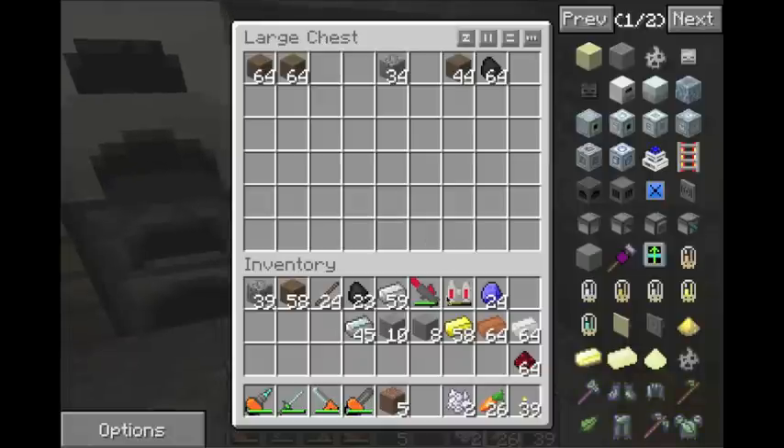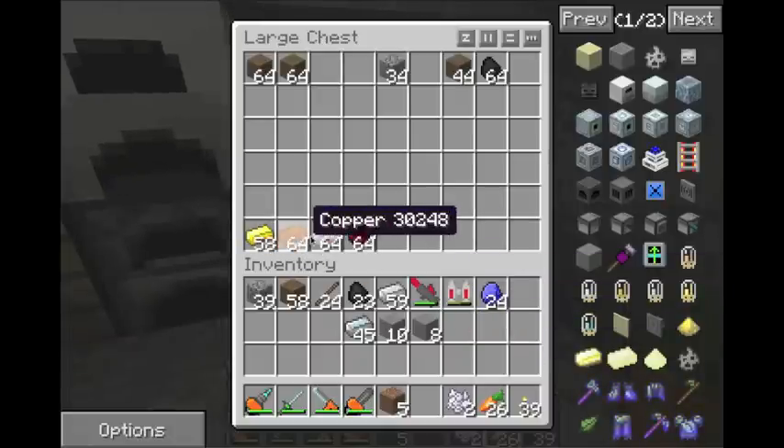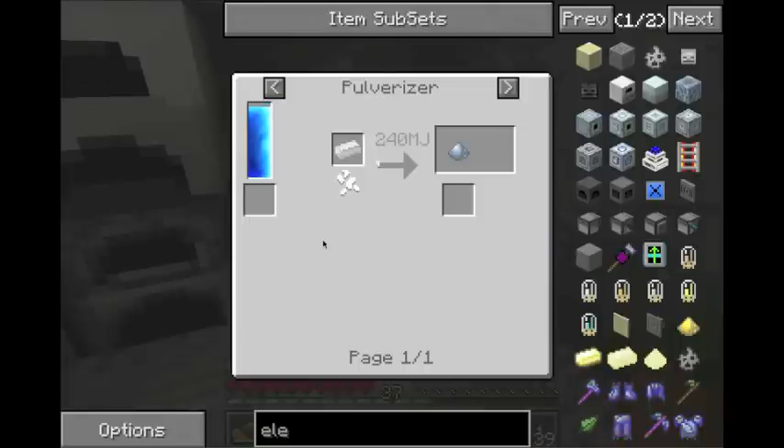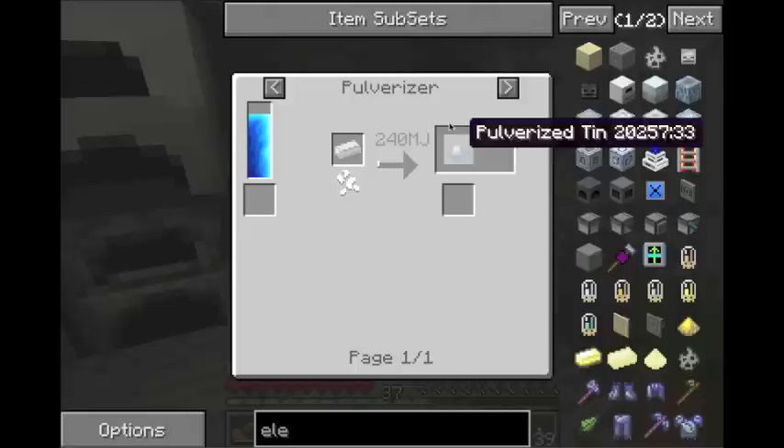So we have that. You found ores, you start putting them in your furnace, and you get copper and tin. You're like, well, what do you do with them? Where do you go from iron? The one thing you can do whenever you've found something like these two ores you've never seen before — you put your mouse over it and you click U, the U button on your keyboard. It tells you what machine you put it in and what you get.